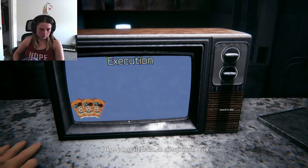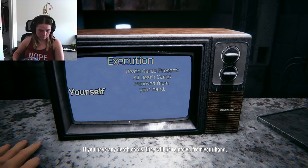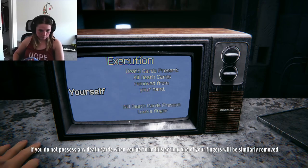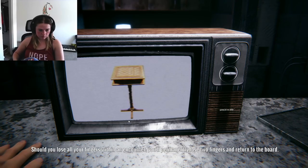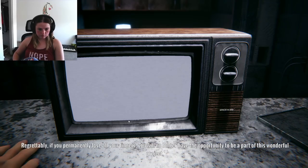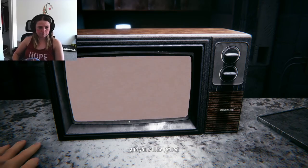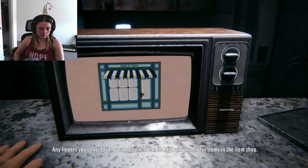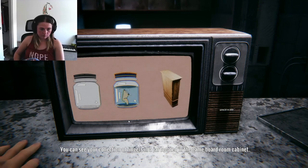If three jokers are drawn, an execution will begin. Whoever draws the third joker has the option to choose either themselves or their opponent to have their current hand scanned. If you choose yourself, your hand will be scanned for death cards. If you have any death cards, they will be removed from your hand. If you do not possess any death cards when you perform this action, one of your fingers will be singularly removed. The same is true for your opponent. Should you win the game, you will be returned to the game board. Should you lose all your fingers within an encounter, you will permanently lose two fingers and return to the board. This procedure is still a work in progress, after all.